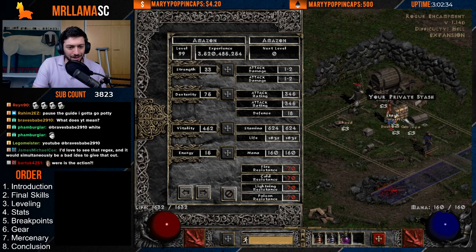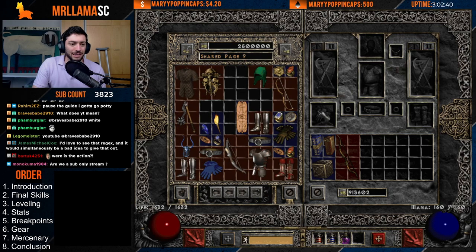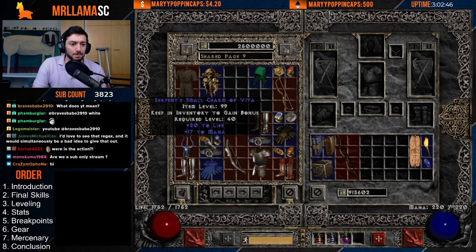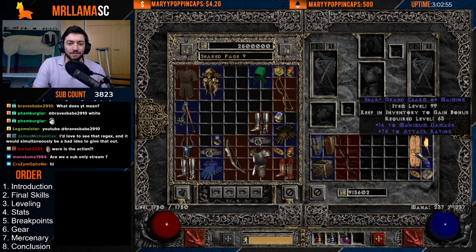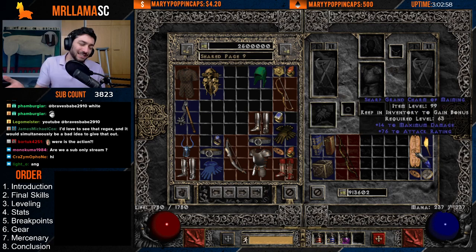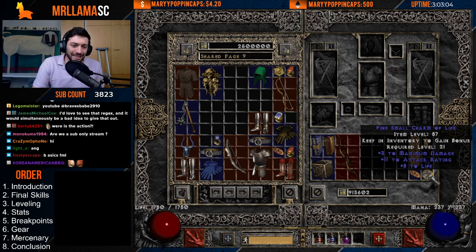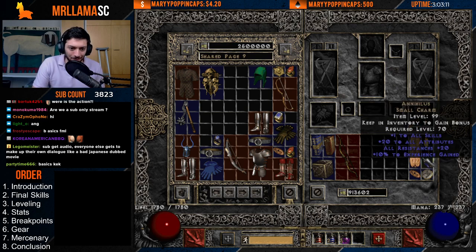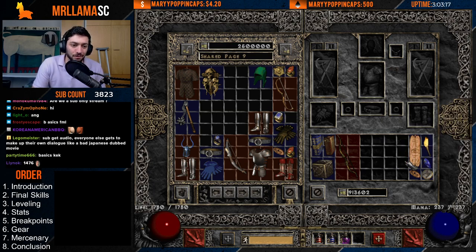Now let's move into the gear — the really important stuff. From a charms perspective, you'll want a Torch and an Annihilus, Amazon Torch if you can get it. For grand charms, you'll want to get some 1476s or just anything with big damage and attack rating — 3118s are fine, 2017s are like perfect. Whatever you can get with life, max damage, and resistances is very helpful for this character.